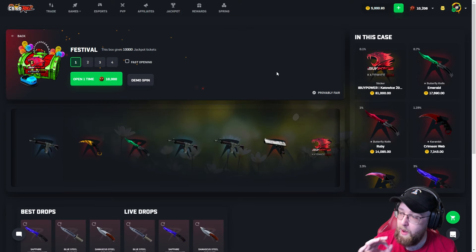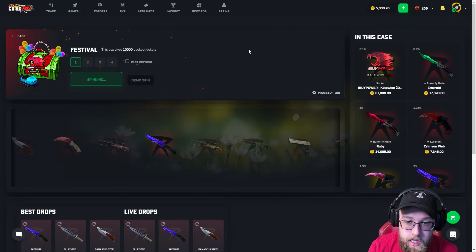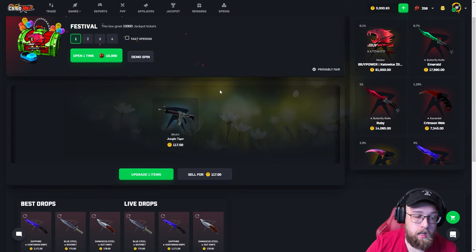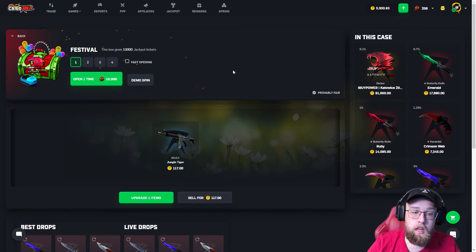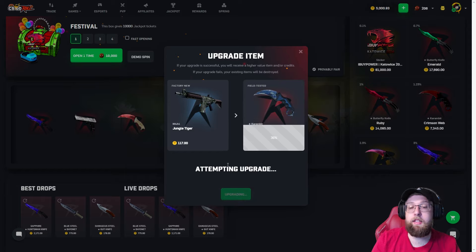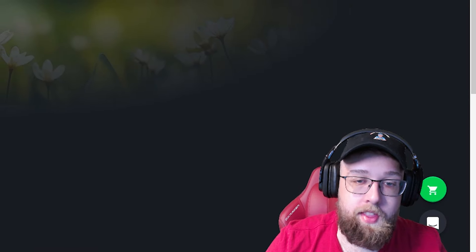Let's go ahead and open the Hive Store, open the 10,000 Honey Pot case. It also gives us 10,000 jackpot tickets. Let's run it — boom, 10,000 Crambit. Oh my god, of course I have to be the first person to open the lowest skin. This is the second time I've saved my gems up to open this case. Last time we got a pretty good one; this time we opened the worst item possible. We're gonna go ahead and try to upgrade it for an 11% chance — 900 coins — and I just wasted 10,000 gems.